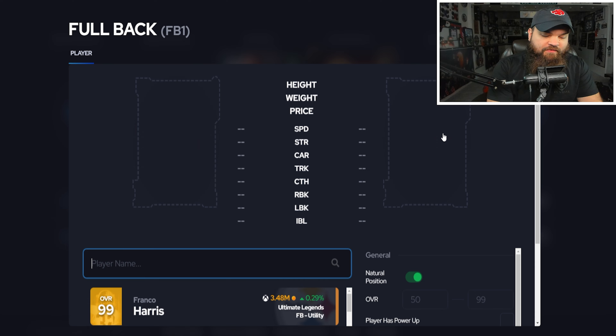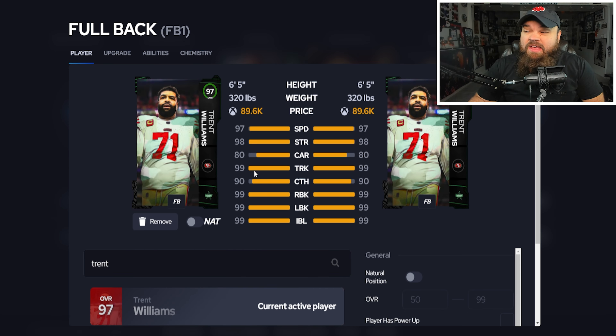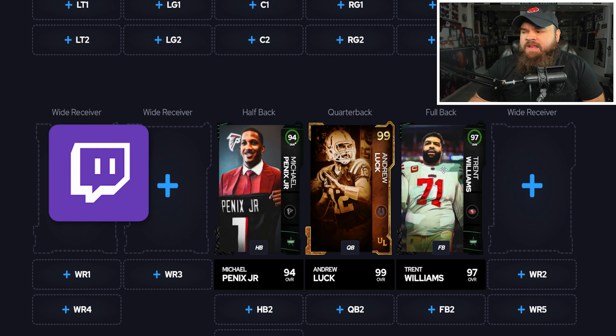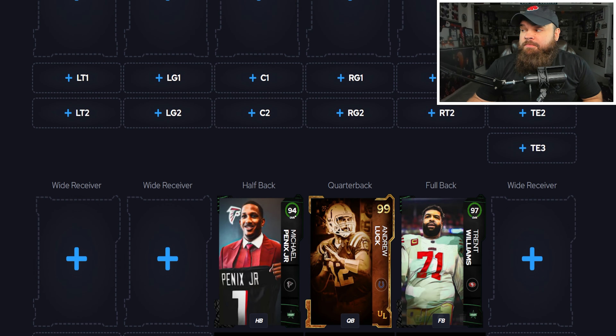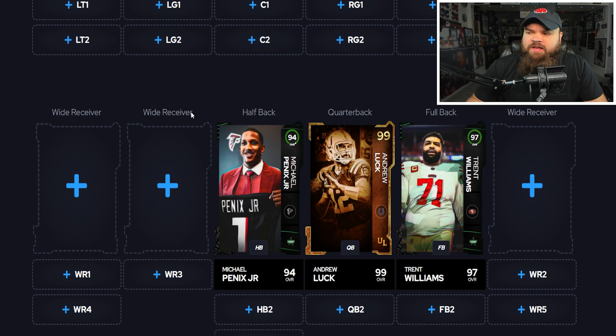At fullback, it has to be Trent Williams — one of the best cards in the game, now under 100k. The biggest thing is the built-on Vanguard. A lot of people talk about playing him at tight end where he's 99 overall, but if you play him there you won't be able to audible around formations like Bunch to Bunch Strong. He is a beastly tight end option with that Vanguard though.